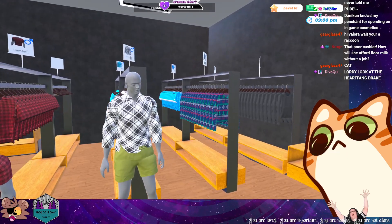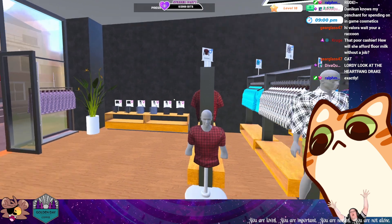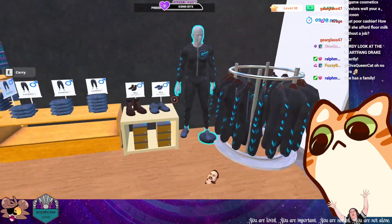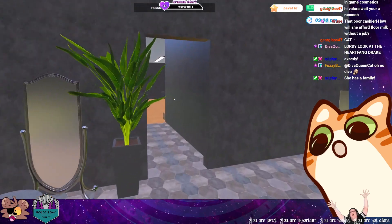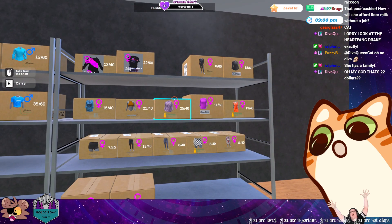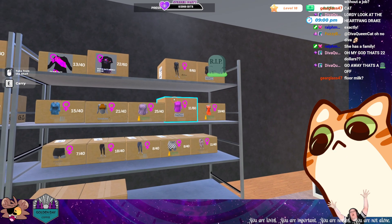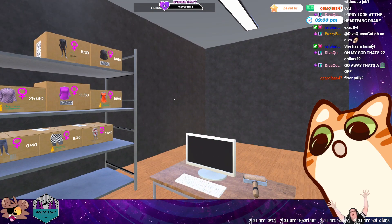All right, full, full, full, full, full, full — these are all full. How would she afford floor milk without a job? She can go get a job at the floor milk factory, of course. Yeah, those are new, Diva — listen, it's really bad. They put new stuff out in the premium store all the time. Buckle up — it's a premium store. Their stuff is so expensive, but it's a free-to-play game, so I mean, I'm fine with it to some degree, but it's a lot.